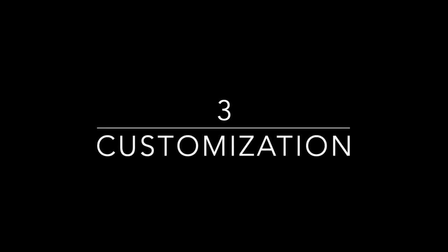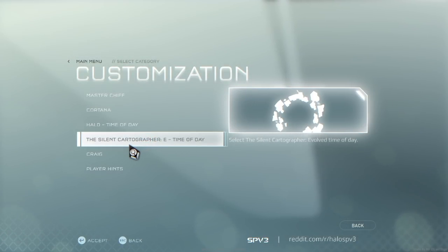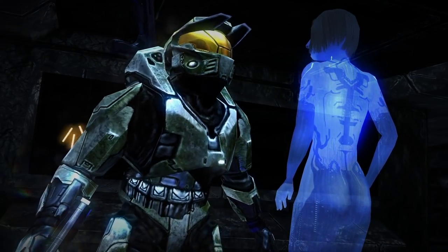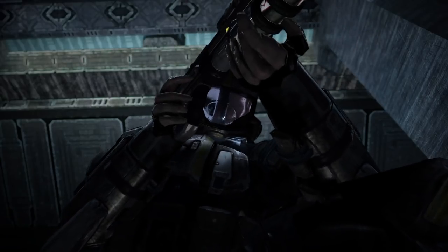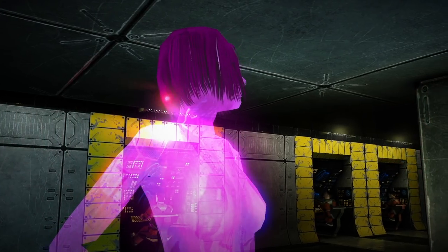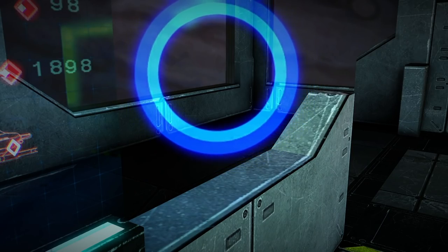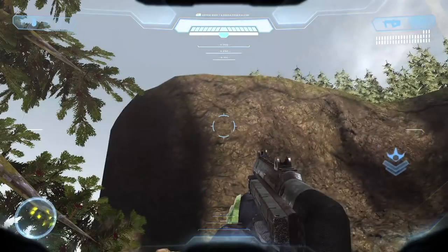Number 3: Customization. An unplanned addition to SPV3.3, this has quickly become one of the most important features. In SPV3.3, you can now customize your armor to be one of several appearances. You can also customize Cortana's appearance, allowing her to be purple or use her original Halo CE appearance. The SPV2 version of Cortana is also an option, as well as Windows 10 Cortana — yes, that little circle will fly around and pulse as it talks, just as it does on whatever device you use Cortana on.